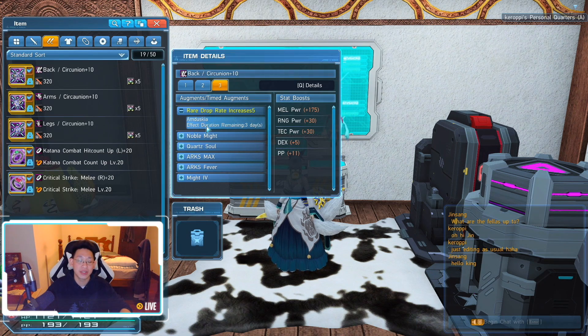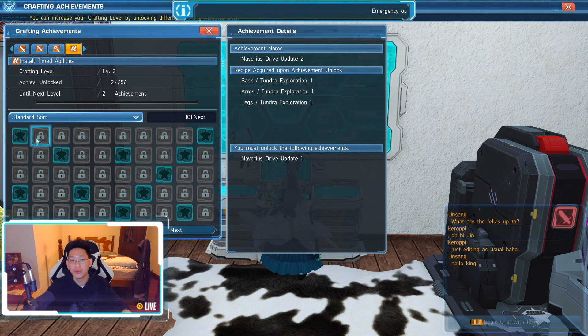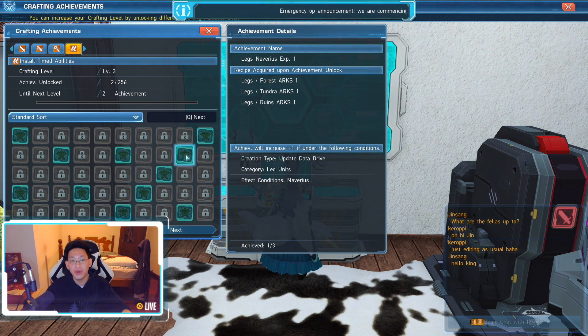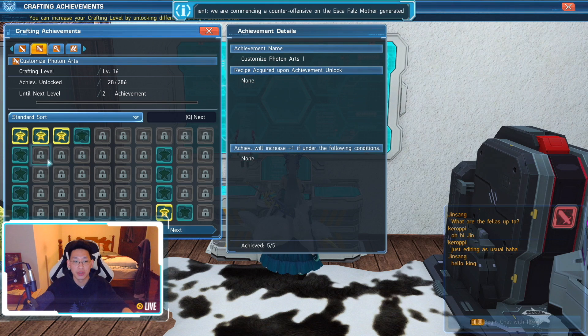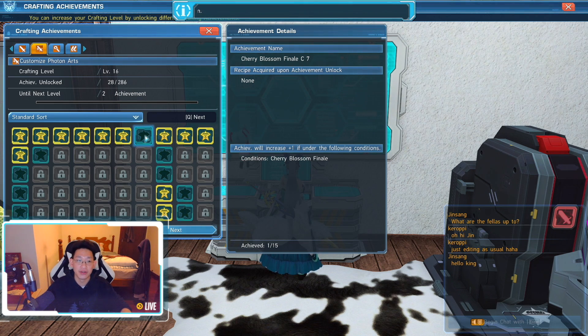However, I don't want to apply it right now because my current timed ability on my back piece is giving me 50 melee damage. You simply have to keep crafting timed abilities to unlock each achievement as you slowly work through the Achievements tab. Keep in mind the stars here mean you can unlock that recipe immediately. For example, I craft a lot of photon arts — specifically Cherry Blossom Finale, one of my main skills for my Katana Braver — so I've unlocked a ton of stars already.